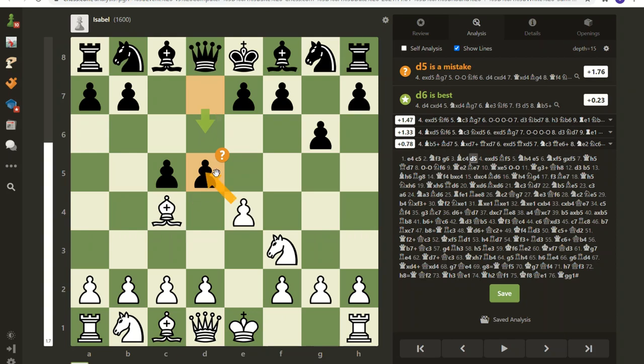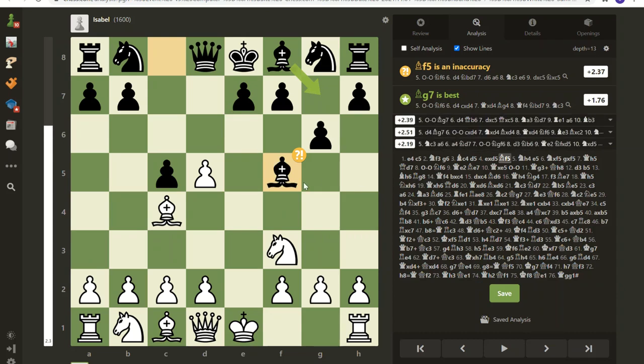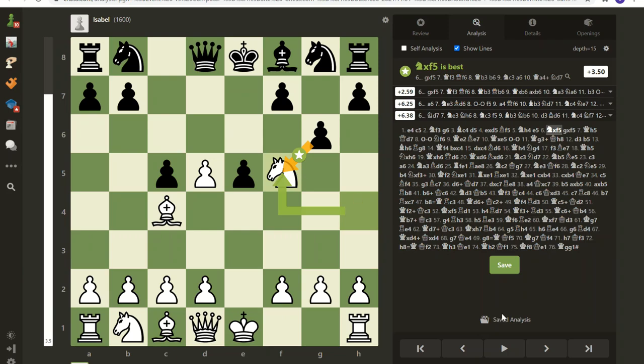Right now this pawn's only defender is the queen — Isabelle's not going to sacrifice her queen for that, so I'm going to pick up that pawn. When you see something like this, get ready for a fianchetto. She chooses not to do that and gets another piece developed. My big thing if you've seen my other videos is I love to mess up pawn structure for my opponent — that's one thing I go after.